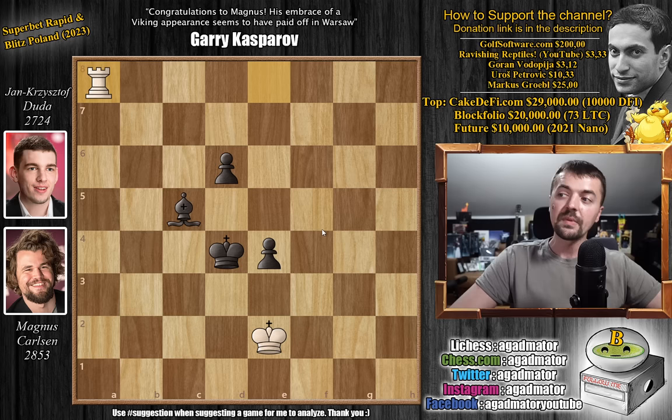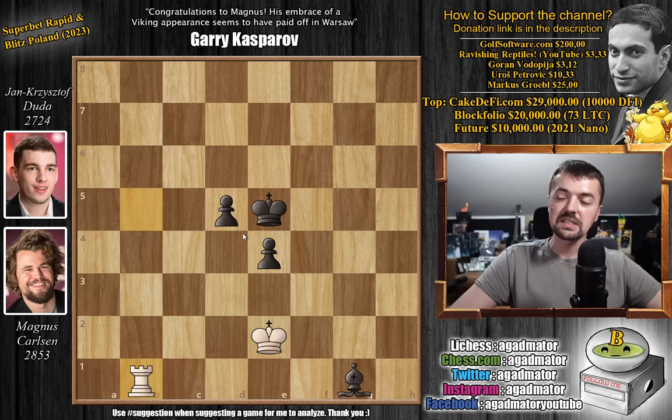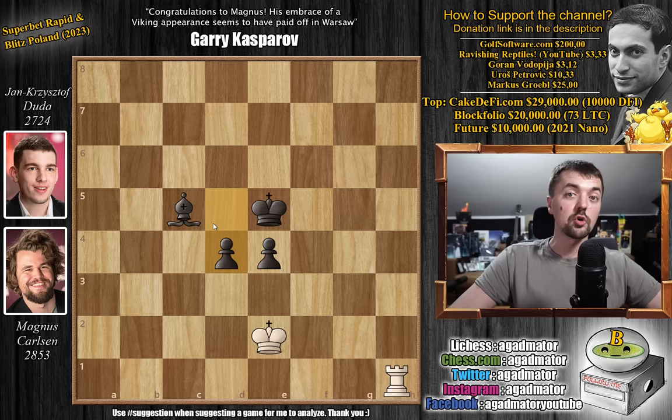So here bishop to c5, king to e2, king to d4, and rook to a5. d5 — another pawn push. We have rook to a4, and king to e5. We have rook to a5, bishop to b6, rook to b5, and now bishop to g1. Rook to b1, harassing the bishop. Bishop to c5, rook to h1, and another pawn push.